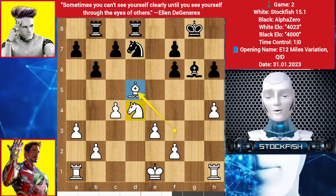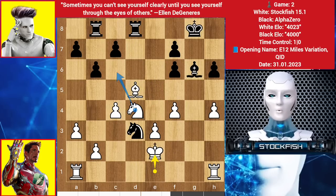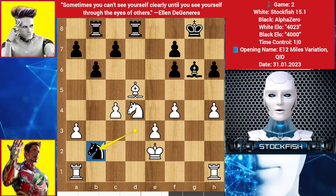We have Bishop D5 — now you are threatening Bishop C6. So Alpha Zero played Knight E5, F4, Knight check, King here. White is threatening to play Knight C6 and F5, targeting this and this. Black's Rooks are totally useless — they have no open files to control any free squares. So Knight takes B2, Knight C6, forking these Rooks.